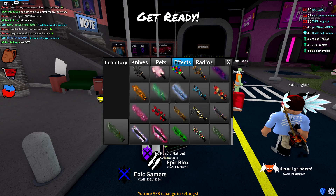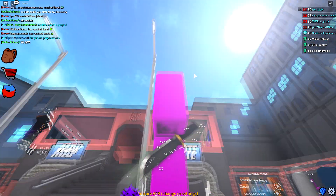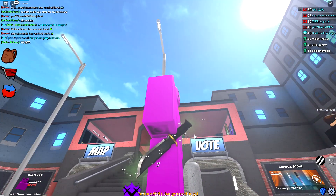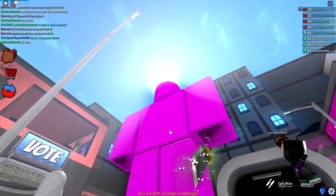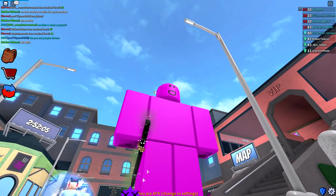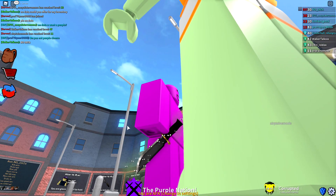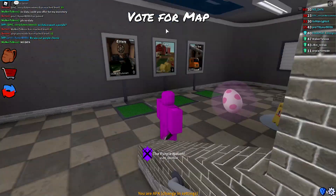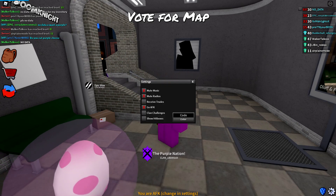Here we have the Stinky Flies effect — I'm just going to use the basic knife for this. As you can see, there are some flies appearing and disappearing around the knife, and there is also a green cloud around it as well. This is definitely a very stinky effect — not saying it's bad, I'm just saying it's literally stinky. You can literally see the green stink as well as the flies.